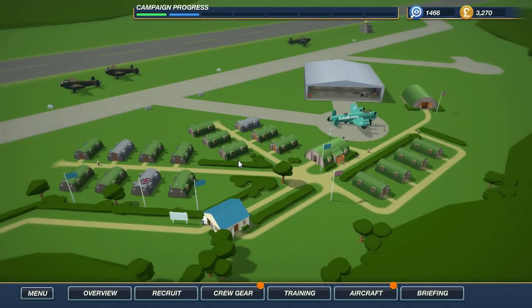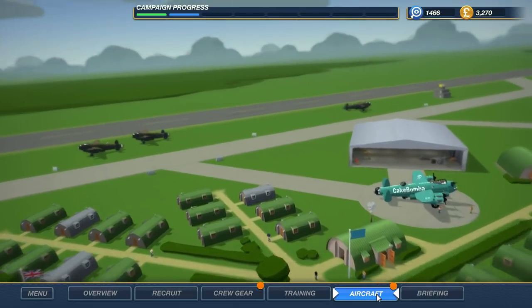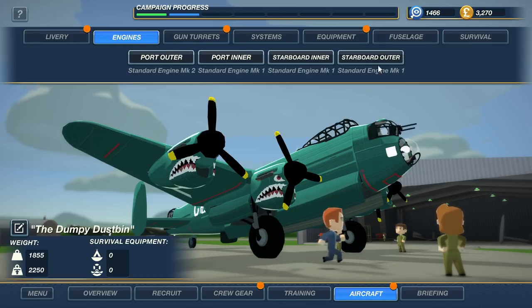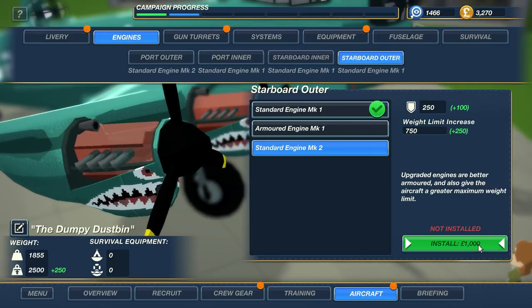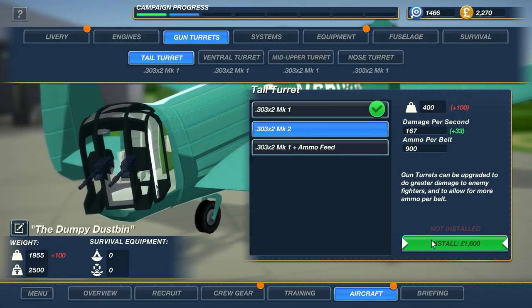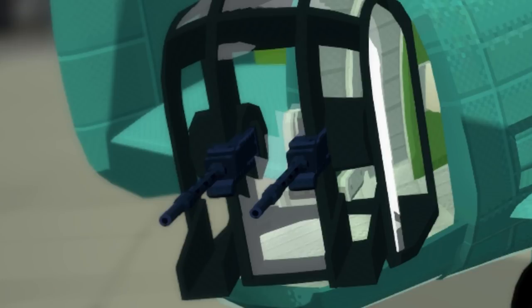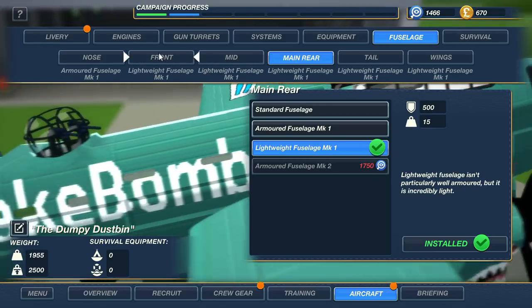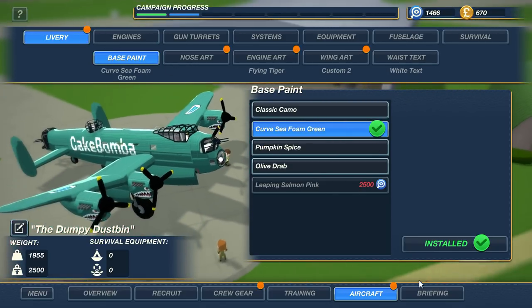Spy here, and welcome back to another Bomber Crew episode. Last episode, we kind of failed — our plane crashed into the ground and our whole crew died. But look at that, we have a brand new bomber plane here. Looks almost the same, we just got to add some stuff to it. I'm going to go over to the starboard outer engine and add the MK2, go to the gun turrets, add a 303 times 2 MK2 on the back for more firepower. I added some lightweight armor so we can get out of battle faster — I don't know if that's a good idea, but we're going to try it.